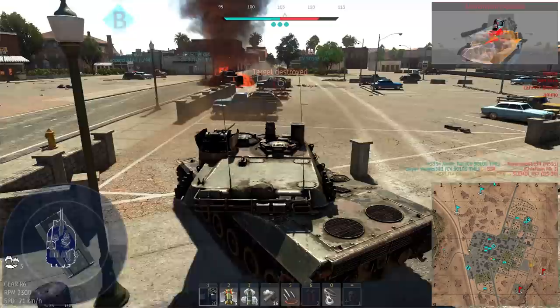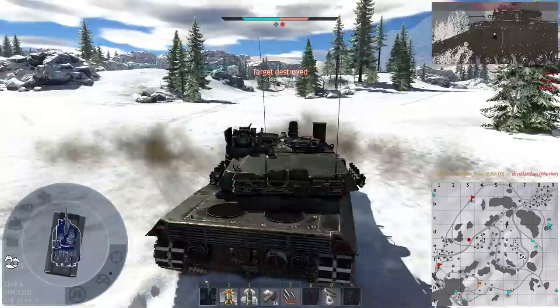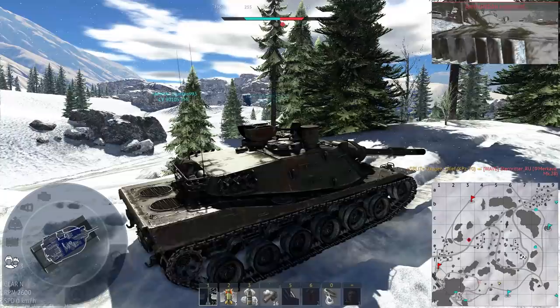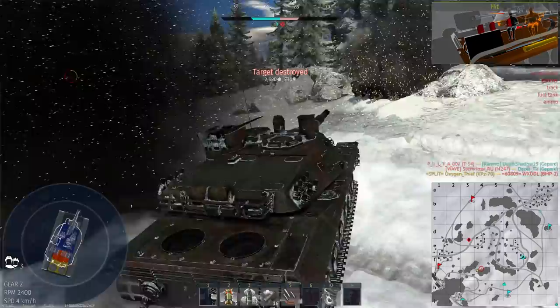At tier 2 it gets access to an APFSDS round, and this round is good. Compared to contemporary dart rounds it isn't quite as powerful, but if you aim for the same weak spots you'll largely do fine. Future note: while I was recording this, the KPZ got a buff — its reload, which was at a fixed 10 seconds, has been brought down to 6 seconds fixed, which is a huge buff and really takes away the only detrimental disadvantage it actually had. Another change is that it can now only carry a max of 6 ATGMs, so keep that in mind too.